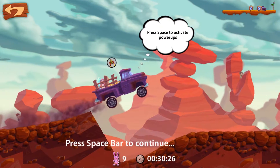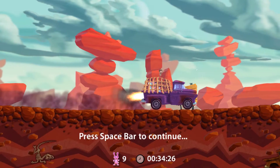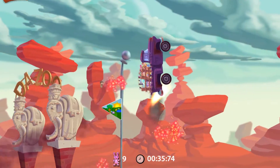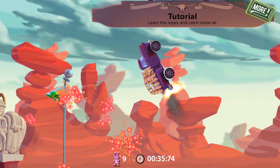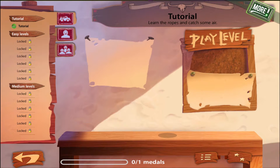Press space to activate power-ups. Let's test this out. Whoo-hoo, here we go. The zoo is straight ahead, gun it! Whoo, backflip! Okay, whoa. That was interesting.